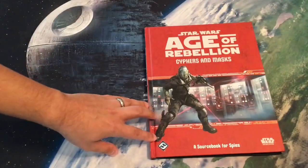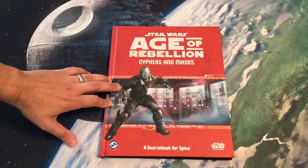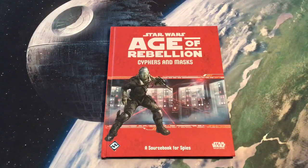Interesting stuff — good if you're playing with spies, but less generally applicable than some of the other source books. If you are playing as a spy, especially one with a slicing tilt to it, you'll probably want to check out Cyphers and Masks. Just understand that you are getting something a little more specialized, so if you don't play with spies very often, you may want to look towards another source book.